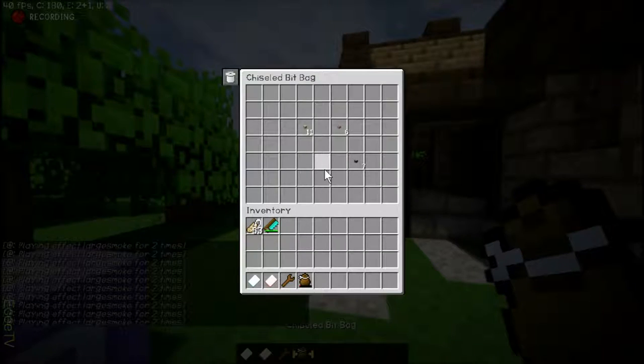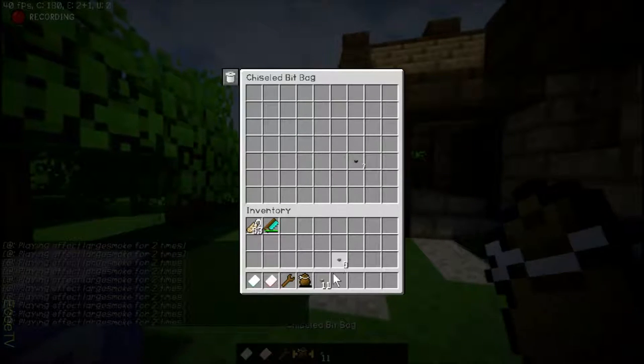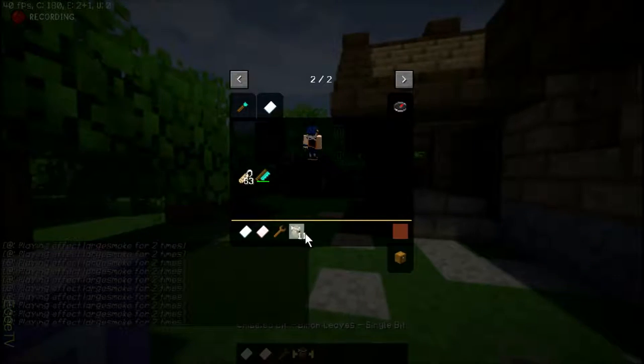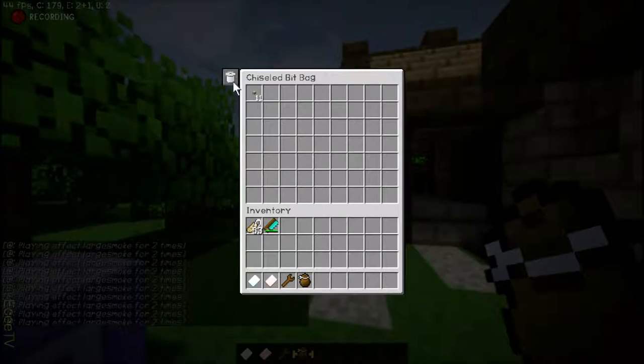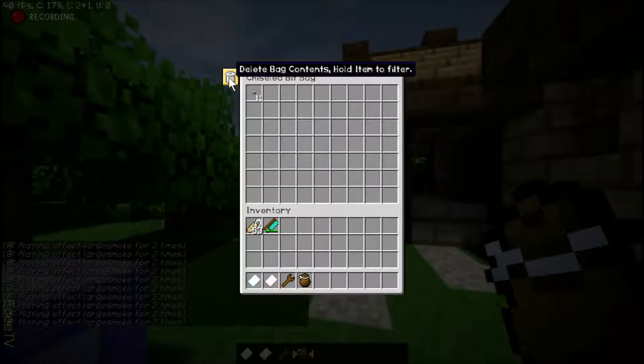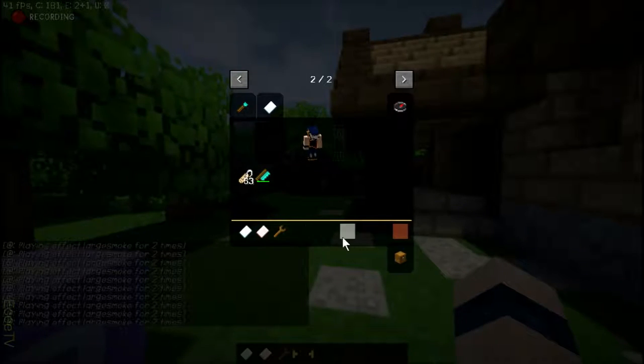That takes up one spot in your inventory, and that's about it. And you can hold shift for details, basically just to see what's inside of there. And also, right click to open it up. You can press shift and you can see which blocks they correspond to. And double click that to delete everything — just like that. Everything that's in the bag will be deleted too.